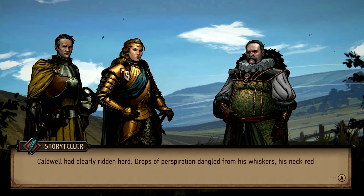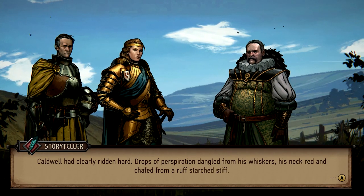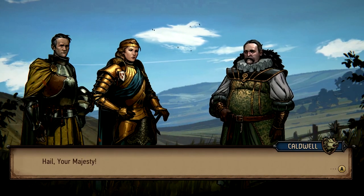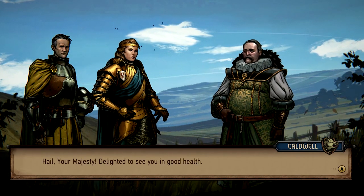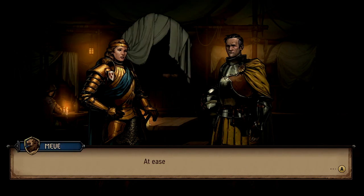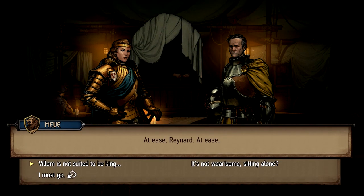Thronebreaker: The Witcher Tales introduces Meve, the Queen of Lyria and Rivia, as she nearly arrives at her kingdom. However, she is stopped along the way by one of her advisors, Count Caldwell. He explains to the Queen that a group of thieves called the Strays of Spalla had stolen large amounts of gold from her tax collectors. Deciding to take care of matters herself, the Queen sets out to make an example of the bandits on her land.